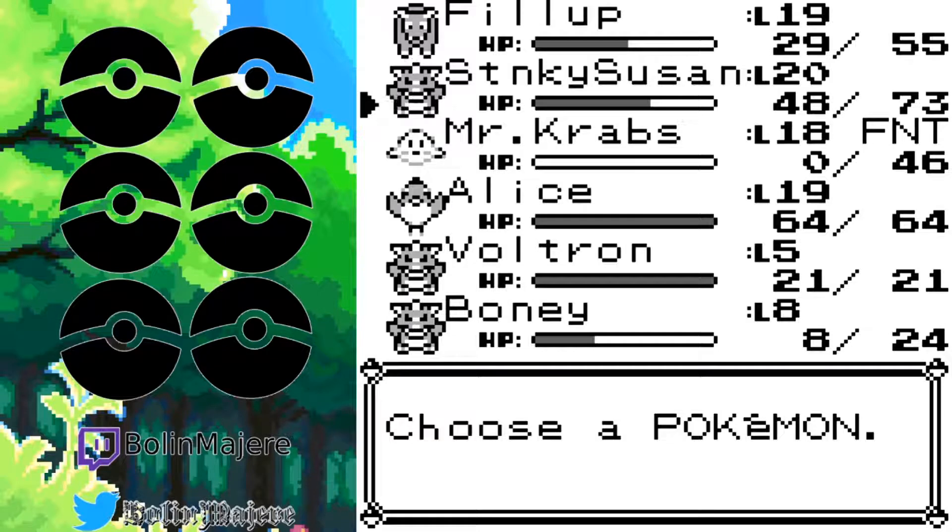We're going to actually end the episode here — I forgot to set my timer. Next episode we will get out of this cave without losing any more team members. If you like the video, go ahead and hit the like button. Comment down below if you think we should keep Stanky Susan, and comment what Pokemon you'd like — if I run into that Pokemon I'll give you the nickname. The best news is there are so few people on the channel right now that if you comment below, you have a 100% chance of being named after any Pokemon you want. I'll see you all next time.